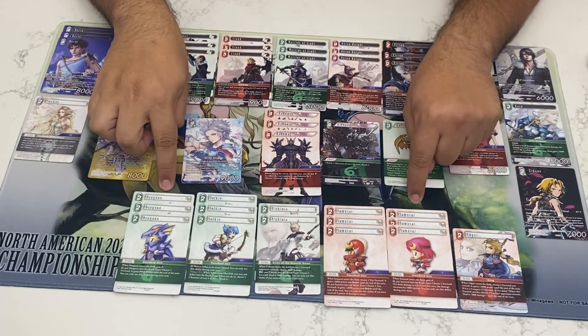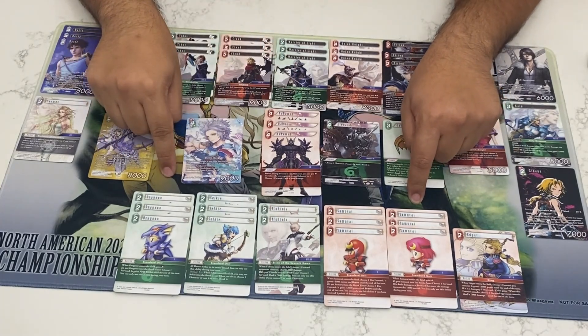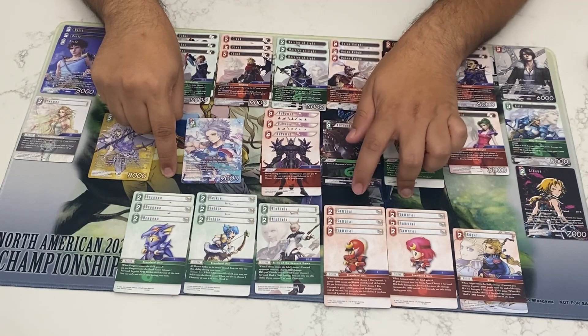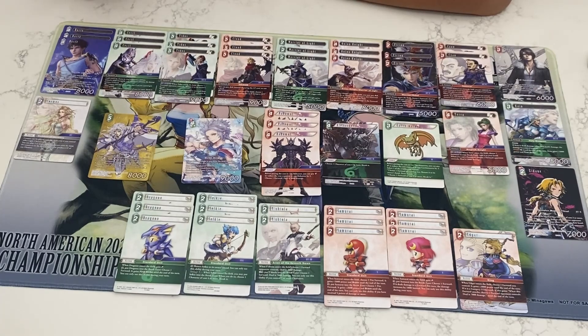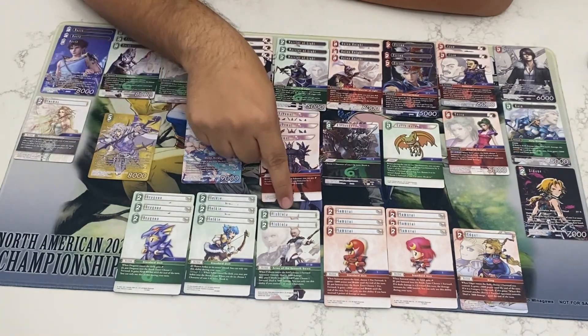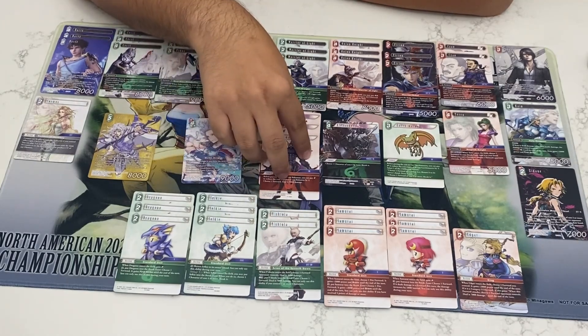You have six crystal generators from backups. If you're able to get Warrior of Light going, it's even more, so I don't think getting crystals is going to be an issue with the deck. The Samurais get brought out with Cyan — they give your fire forwards +2k and brave, so you still have blockers up even after swinging, and you can push for damage five as well. You can do it again — if you find yourself at seven characters, you can ping something for seven since you only use it when you have that many characters.